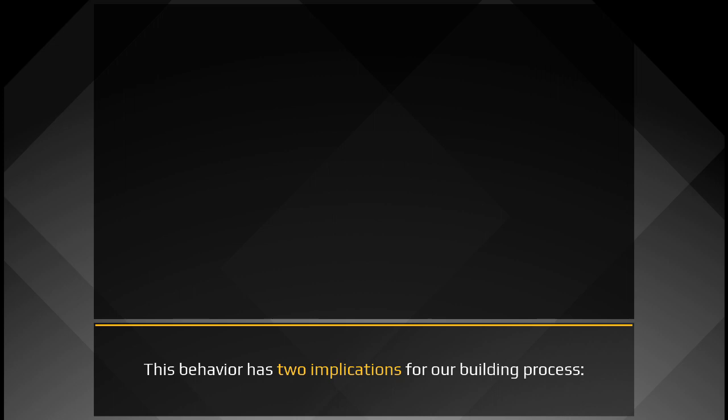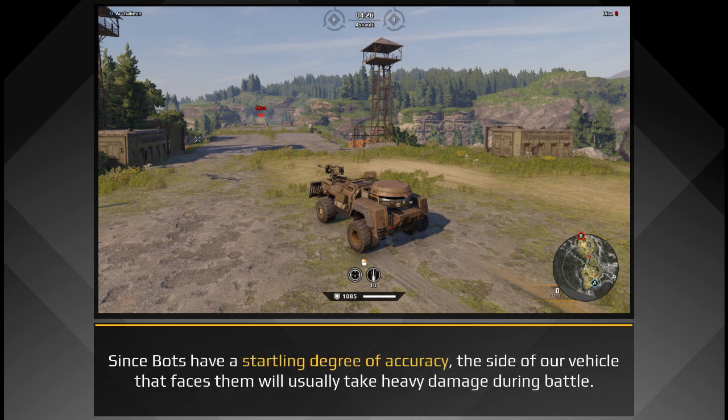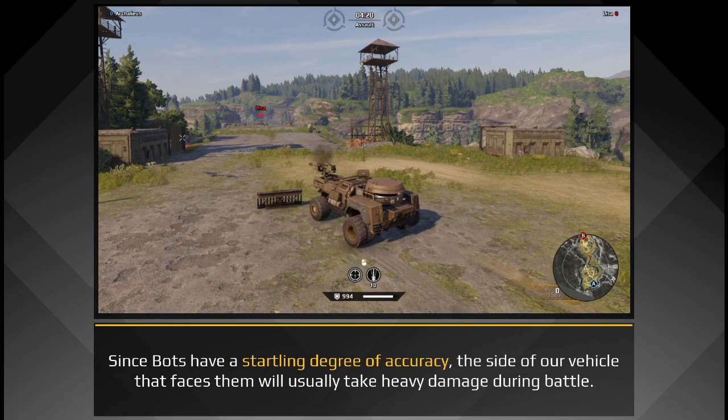This behavior has two implications for our building process. First is that we should avoid placing weapons or other critical components in front of our cabin. Since bots have a startling degree of accuracy, the side of our vehicle that faces them will usually take heavy damage during battle.